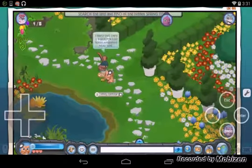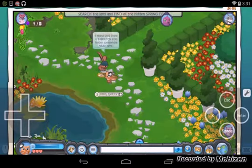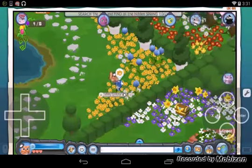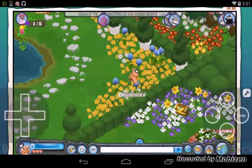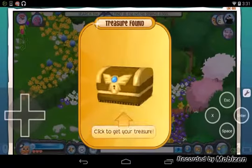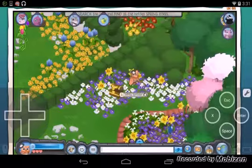Gummy! What does Gummy have to say? "I heard there is a golden egg hidden somewhere near." A golden egg? I want to get a golden egg. What's this? Treasure chest — ooh, 100 gems!